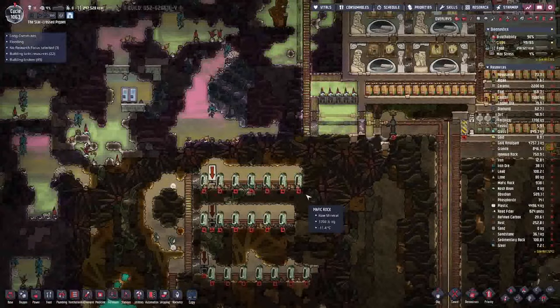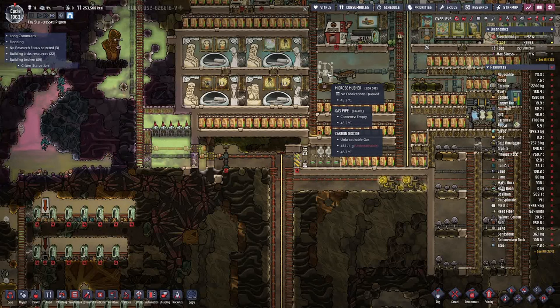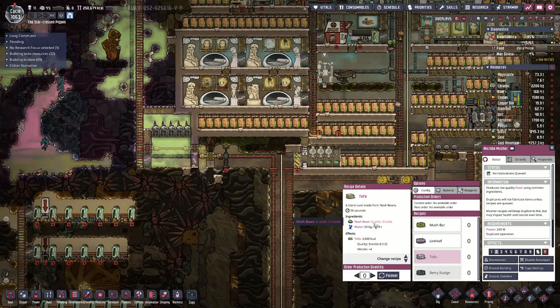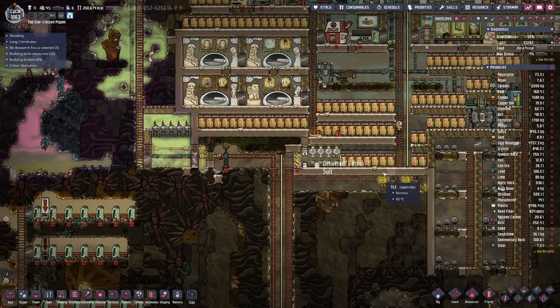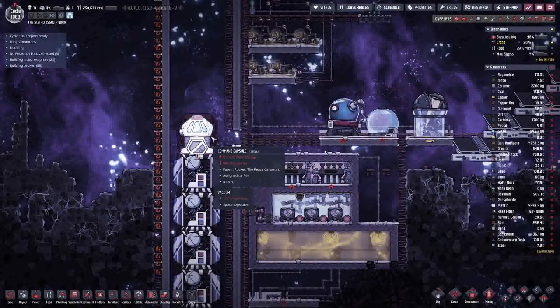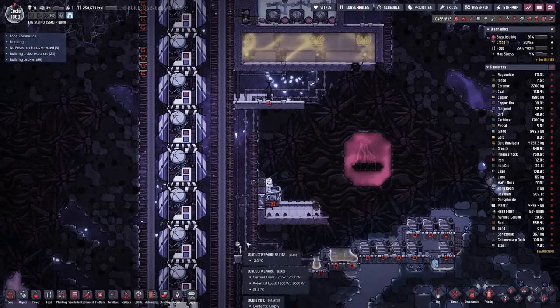I'm not sure where all my seeds have gone — we should have six beans somewhere but they are not in here. However, up here on top we have finished our rocket and we even have a pilot in there, so all that's missing is a bit of steam, and we will get that from here.